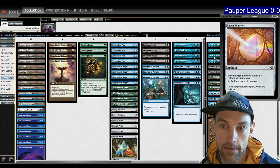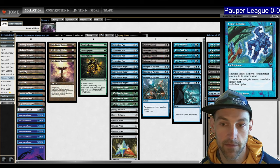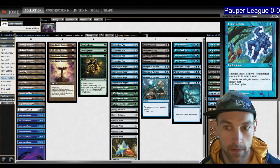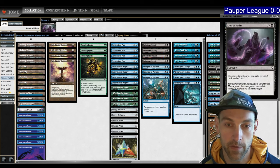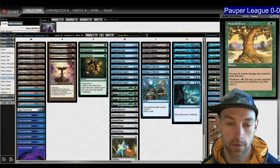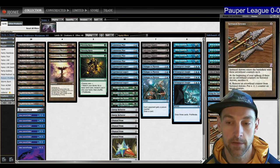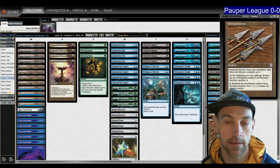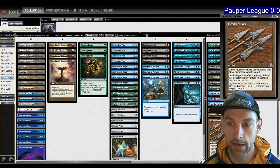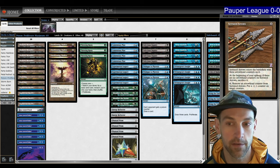In the sideboard, I'm trying Seal of Removal — sacrifice to return target creature to its owner's hand. I think this is the best answer for All That Glitters, because if it hits the table you can remove it without any way for them to deal with it. I have two Arms of Hadar as a sweeper for token strategies, three Moment's Peace, three Bring the Ending for Counterspell decks, and three Serrated Arrows. Serrated Arrows is great versus Terror decks or control — you put minus-one-minus-one counters on their creatures and then proliferate, making more and more counters to kill their creatures.